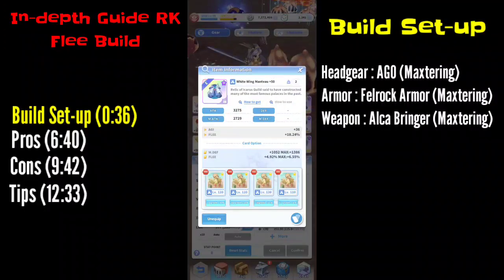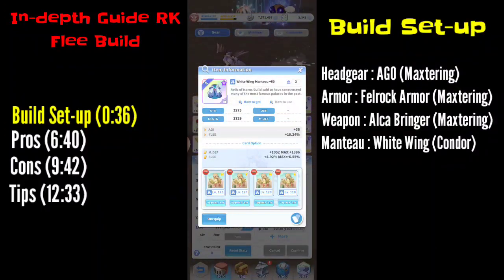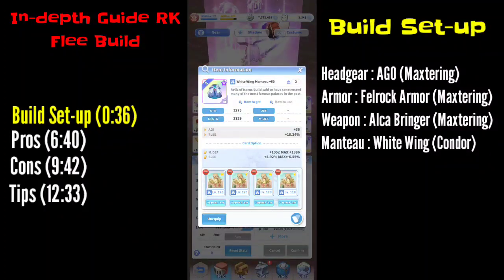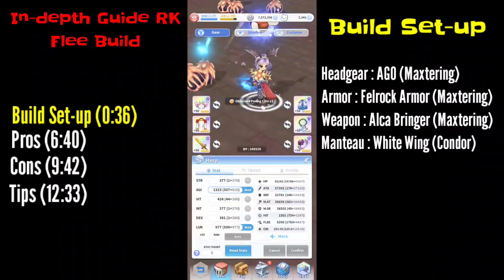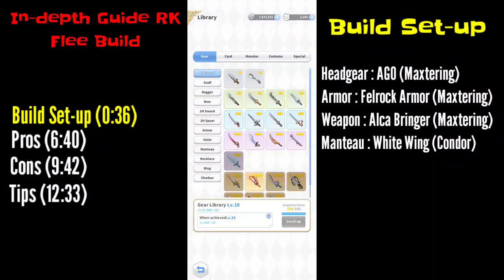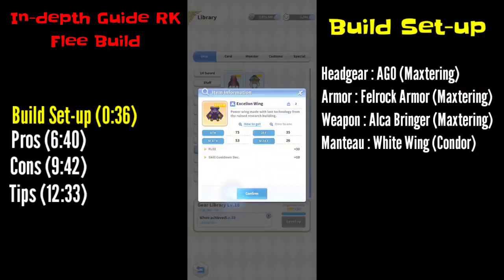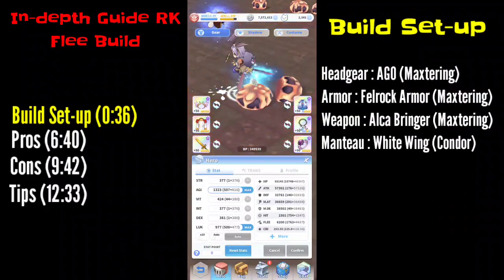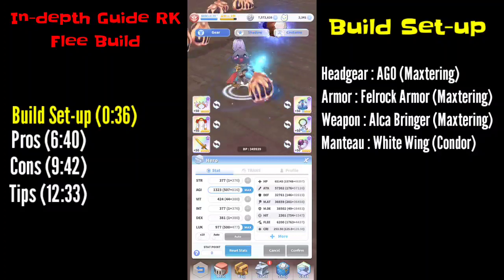For the manteau, you need to use White Bean Manteau. This provides flee percentages and additional stats, so both will amp up your flee. If you are wondering whether you can use another manteau with flee — like the Excellent Ring manteau — don't use it, because the flee there is a flat rate and not a percentage. Plus 33 flee at level one is not higher than the percentage from White Bean Manteau.